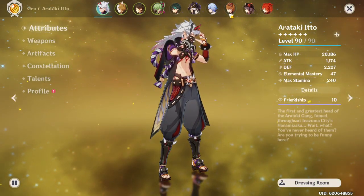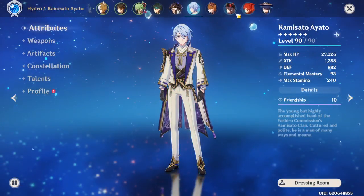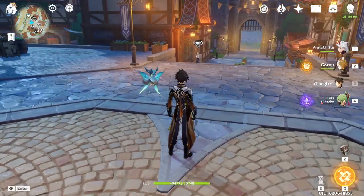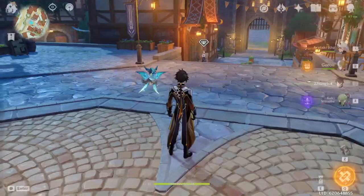Overall build sits at about 70/250 crit ratio. Energy recharge is only 110, which isn't ideal, but it's normally not a big problem. I rely mostly on Gorou and Zhongli. This character is probably one I've played in my top three for DPS - mostly between Childe, Itto, and Ayato.